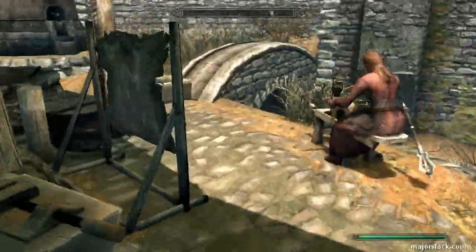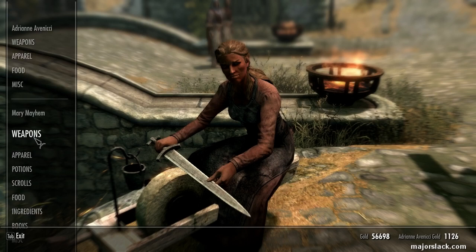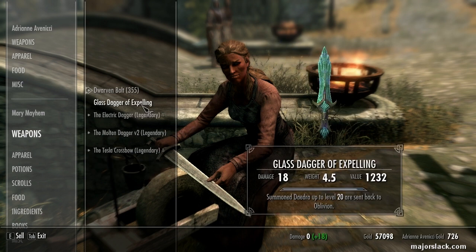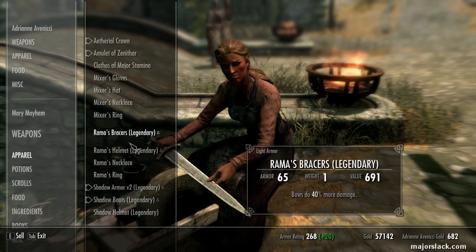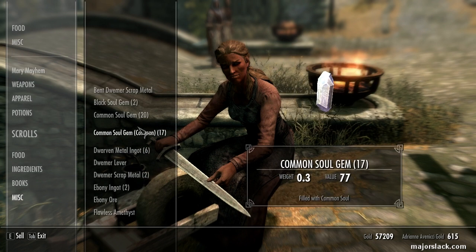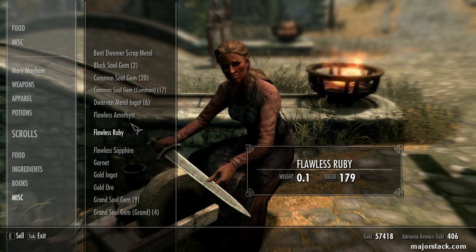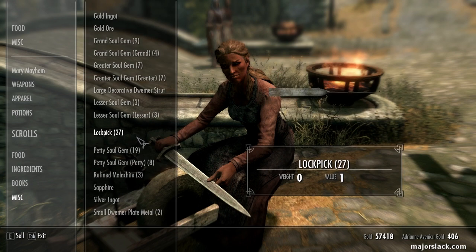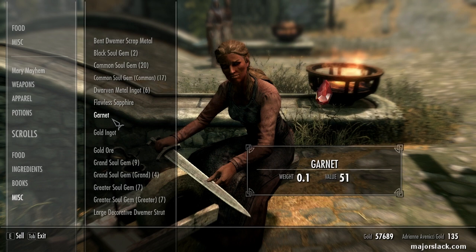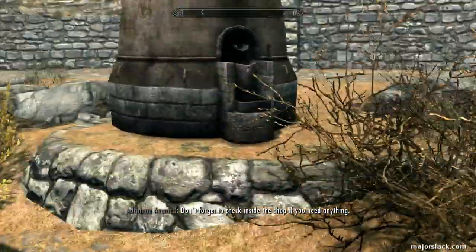Now I want to do a whole bunch of business here — fair warning, this is strictly a business part of the video. I don't claim to be the best blacksmith. Looking to protect yourself or deal some damage? Definitely keeping that. Let's sell the ebony arrows. We don't need this enchantment — we already have that. Gauntlets can go. Wonder if I have any dragon bones. Sell that heavy dynamo core. Don't want this — this can't be smelted into dwarven metal ingots.